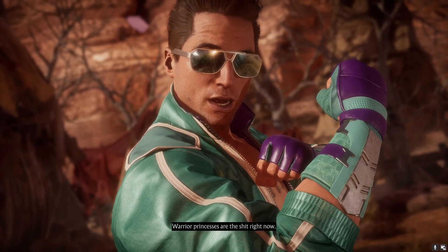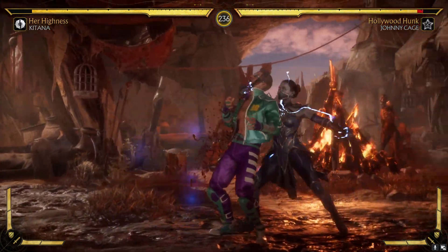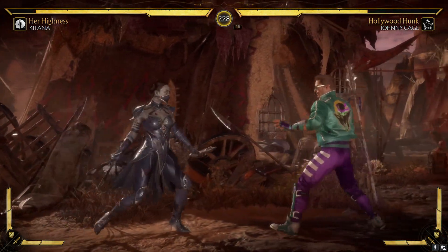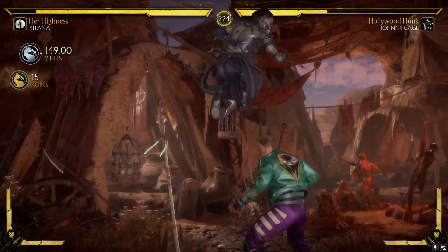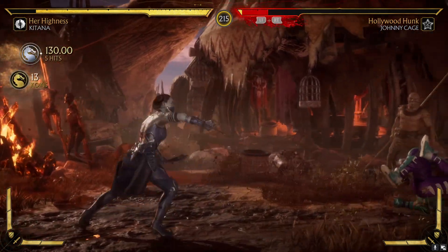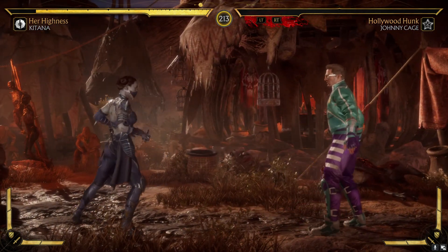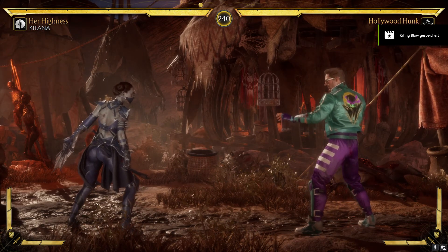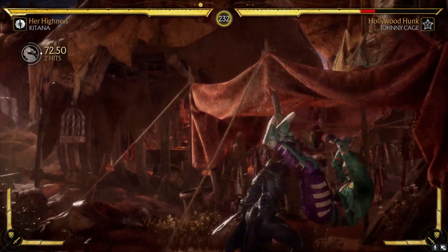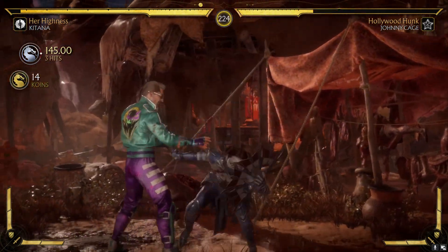Warrior princesses are the shit right now. Round one — boom. Maybe very easy is really too easy. My combos are a little bit longer so I make so much more damage. This changed the fight completely. Really sorry guys, this NVIDIA stuff — it makes this info bar annoying.